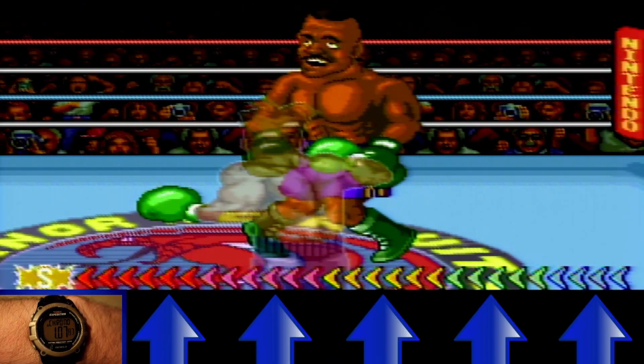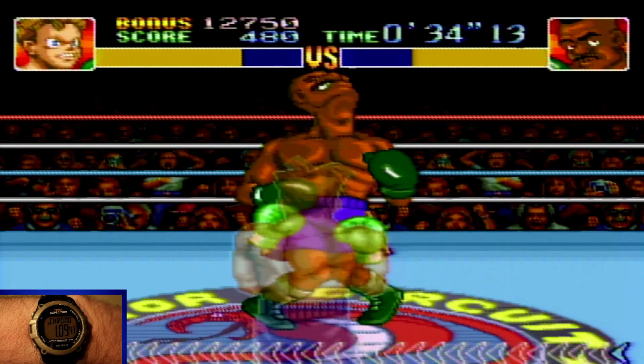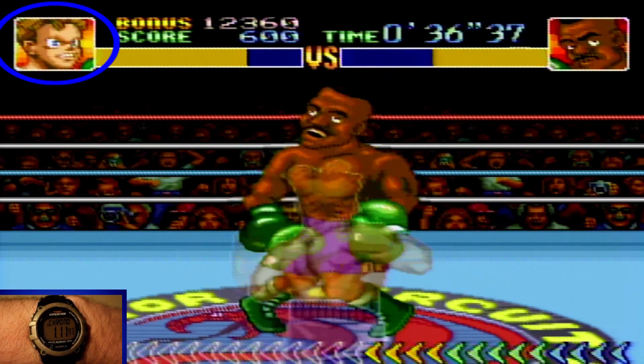They may have their own tricks, but you've got some yourself in the form of this power meter. If you build it up, you can use your knockout punch for better blows, and on occasion your profile will blink as a sign of powering up for rapid punches.